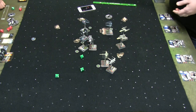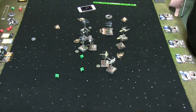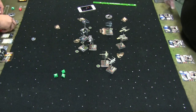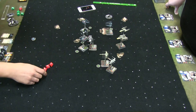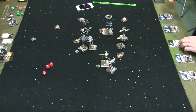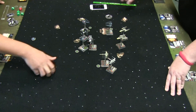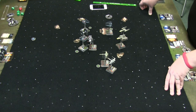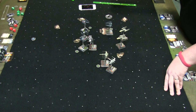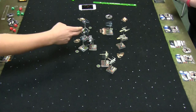The TIE Fighter goes down — three dice with blank results. It was not decent, Academy Pilot. You did the wrong maneuver, you deserve to die. I was very anxious to try and destroy something. Now the Interceptor shoots at the B-Wing — three dice results — for a B-Wing death. So there's that, which is nice.